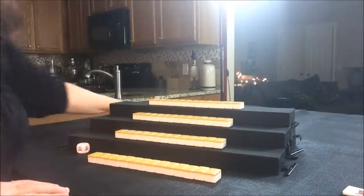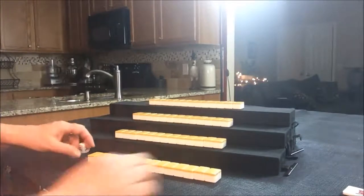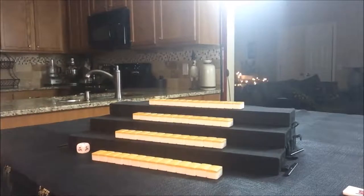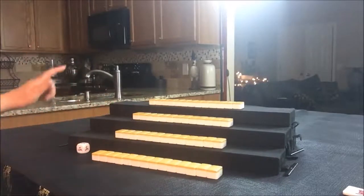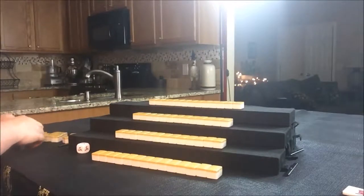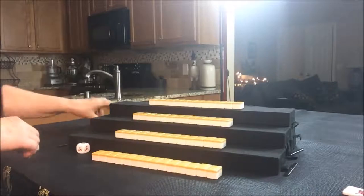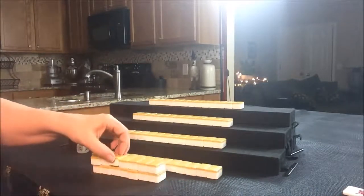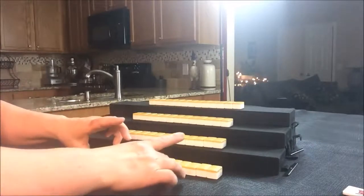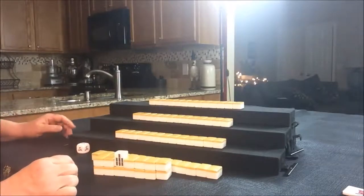Let's see what we can plan out for each of these players. Each of the players have their tiles now. Let's create the Kan wall, or the dead wall — it needs to be seven wide, two high. Let's go ahead and flip Dora. We have a 7 Bam as the Dora indicator, so that means that 8 Bam is Dora.